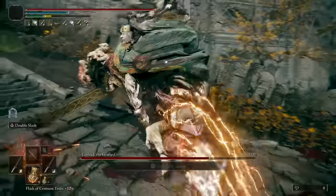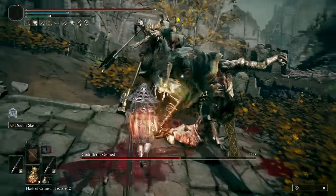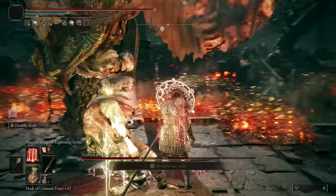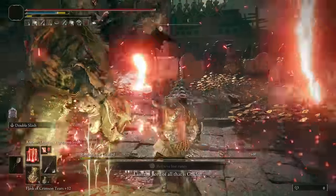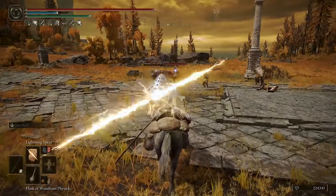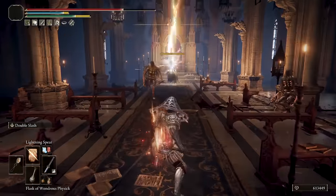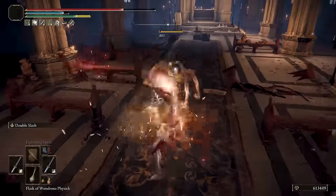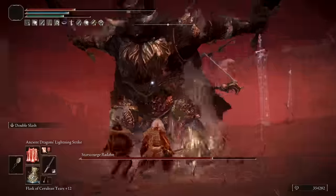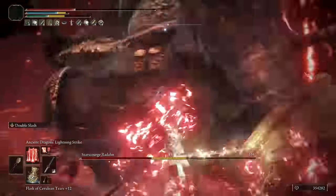Welcome back, and thank you for clicking on the video. You know that lightning builds are still overshadowed by the popularity and massive damage output of bleed and magic builds. This build I'm about to show you will not only do massive damage to enemies and bosses, it has a versatility that no bleed or magic build has. You can kill what you want, the way you want it. You can drop enemies at mid and long range, on foot or riding Torrent, kill groups of enemies with AoE attacks, kill anything with powerful melee attacks, and most importantly you can down bosses in a few seconds, making this build very very powerful if not OP.